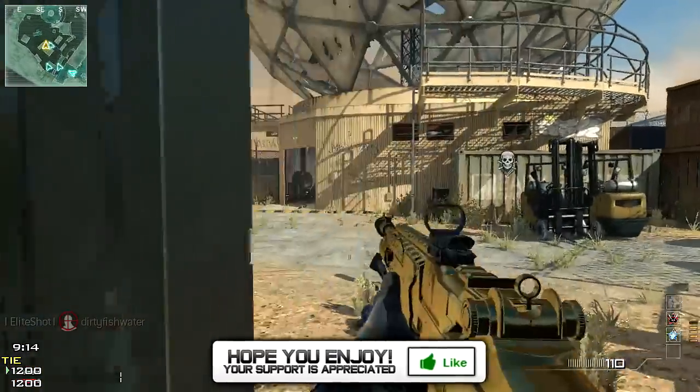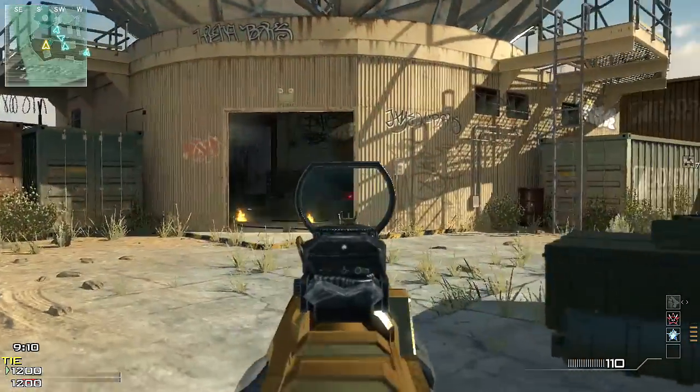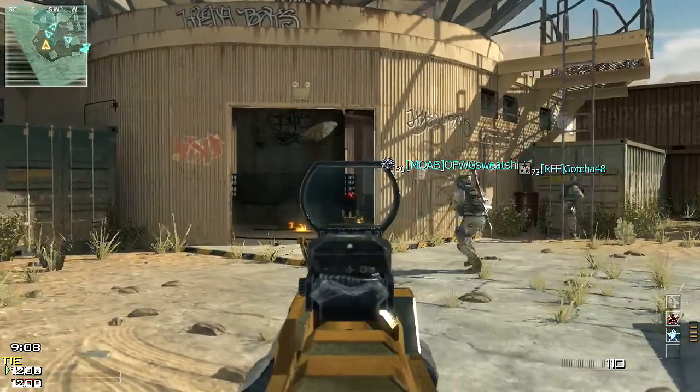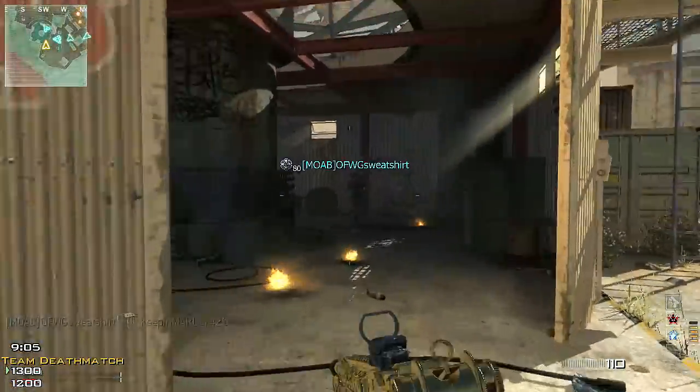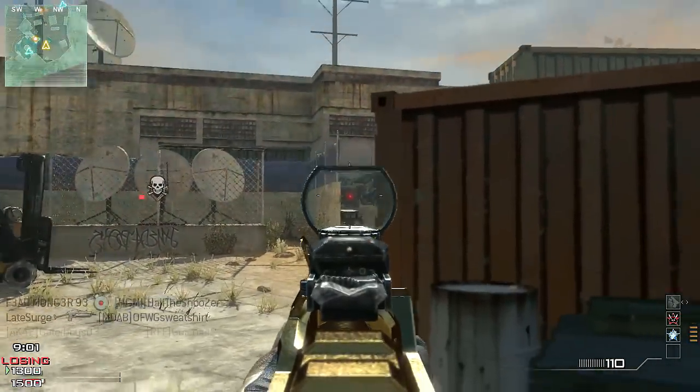In Modern Warfare 2, they brought the nuke, obviously, which was the 25 killstreak. You could achieve this by using killstreaks, so it was pretty easy to get because once you got your harrier and your chopper, you were pretty much almost guaranteed your nuke if you were on the right map.